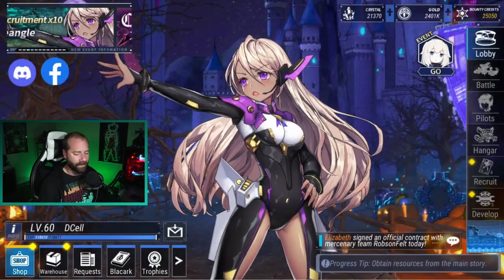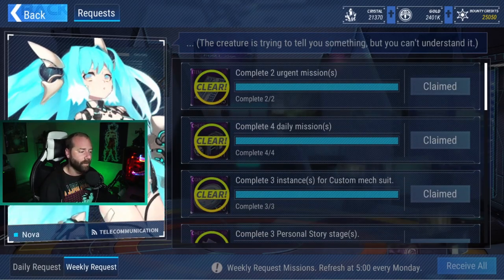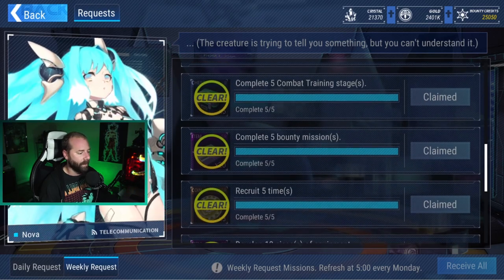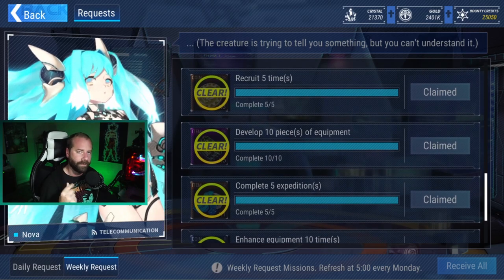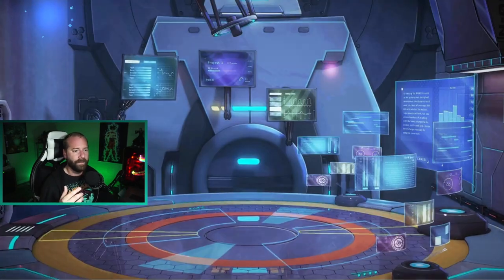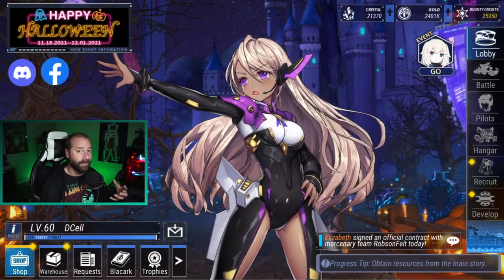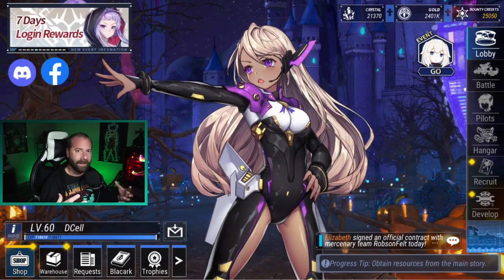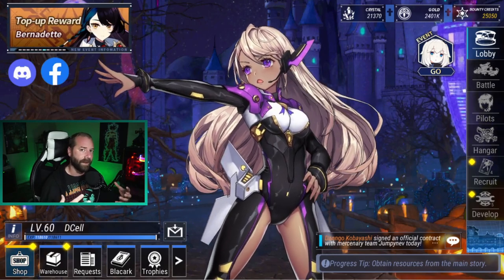The last way to get your sequence cores is going to be from the request. You're going to get a maximum of 12 sequence cores a month from your weekly clears. When you go in and do your recruits, every time you do five recruits you'll get three sequence cores every week — so that's three extra sequence cores per week. This is really what you're going to be focusing on in the end game: try to get as many sequences and dupes as possible. Make sure you're tapping into every possible avenue, because the more things you can level up, the stronger your account is going to be.